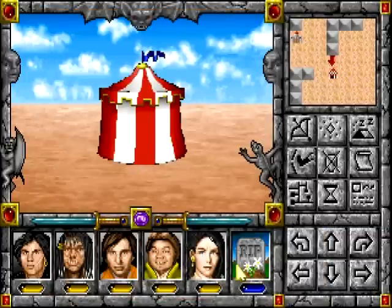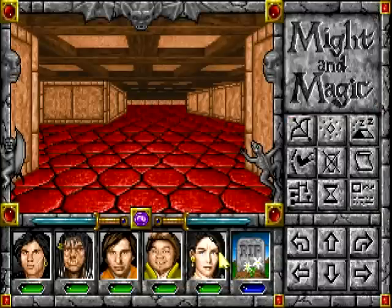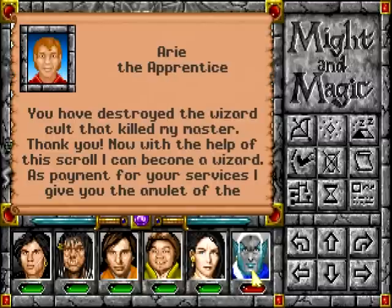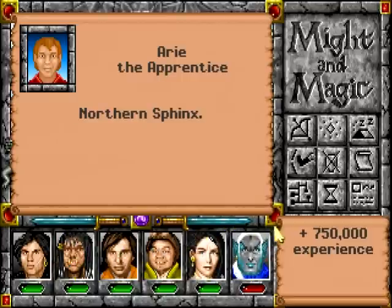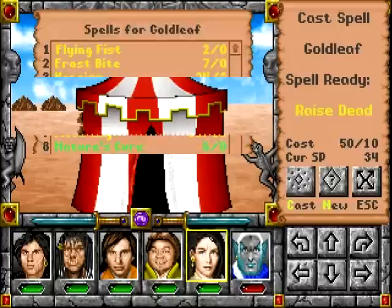Not enough spell points. It's too dangerous to rest here. Back into the castle. You squishy elf. You have destroyed the wizard cult that killed my master. Thank you. Now, with the help of this scroll, I can become a wizard. As payment for your services, I give you the Amulet of the Northern Sphinx. That's a little 750,000 experience points.